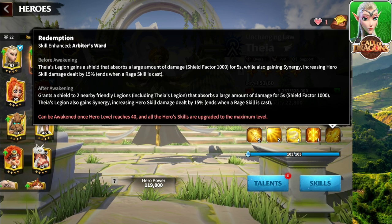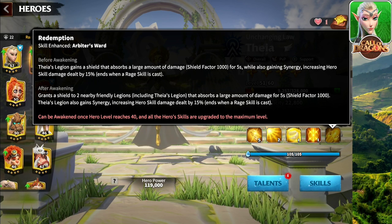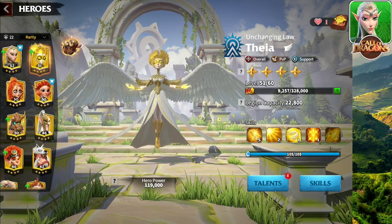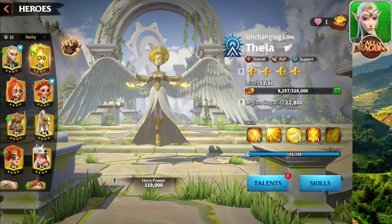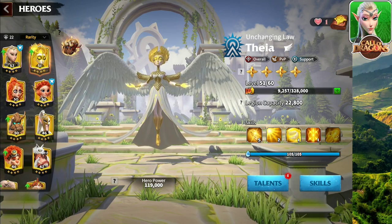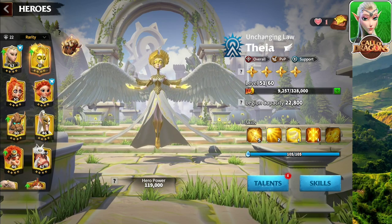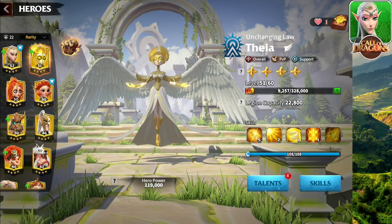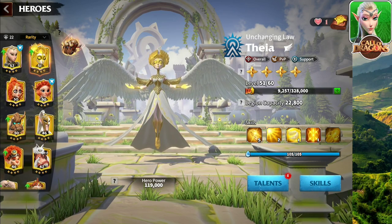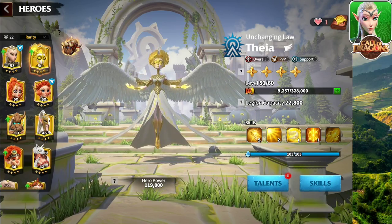This hero becomes insane when you awaken — she can provide defense for up to two nearby friendly Legions, which is awesome. It's going to be great for your mobile. Definitely a hero you need to max out in Call of Dragons. Thea is basically a legendary Ileana, or a good version of Madeline. She can provide defense to all of your heroes in the game — you can use her as a secondary for all troop types to provide some defense. I definitely recommend you work on this hero.